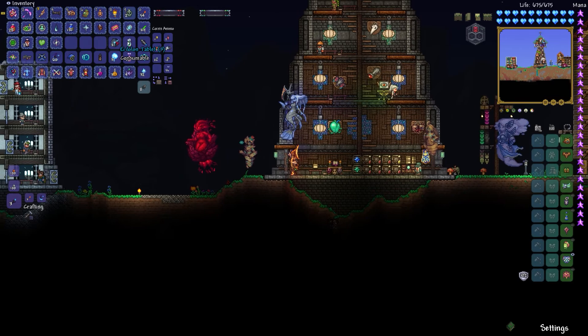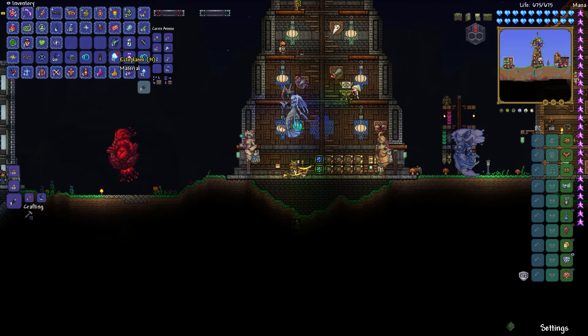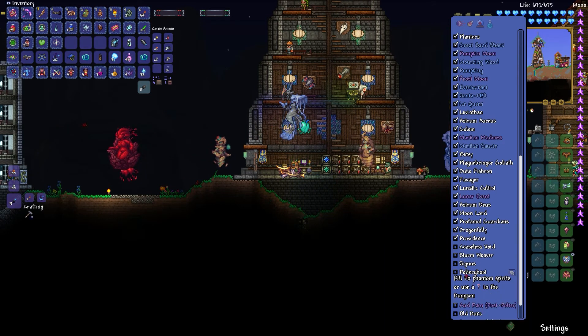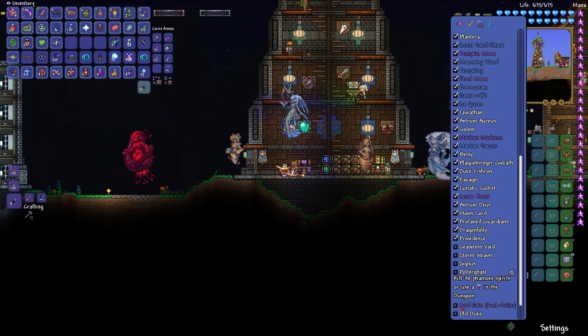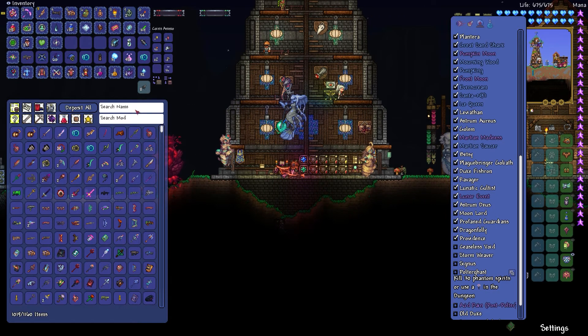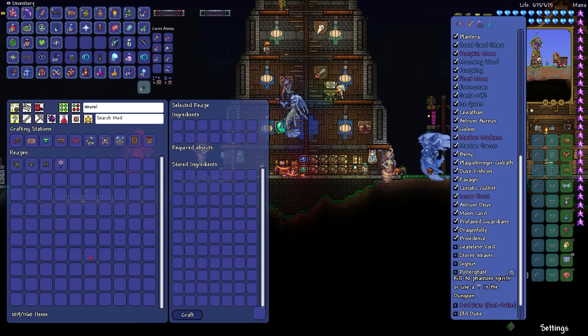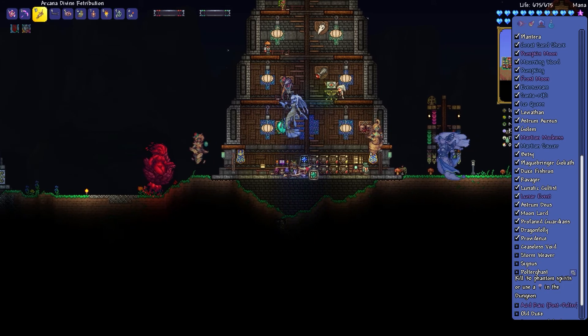What is the Eidolon tablet for again? It's probably a pretty easy way - kill 30 spirits or use the Necroplasmic Beacon, and I think I can just make one of those. I have a bunch of spirits now - yep, and it's not consumable. Perfect, easy peasy. We're gonna do a bit of that.